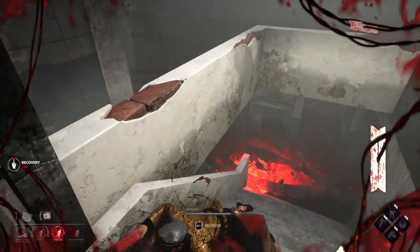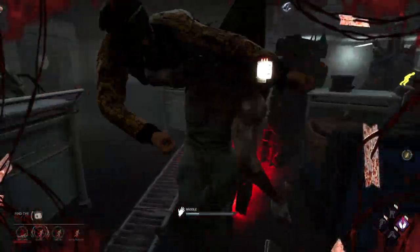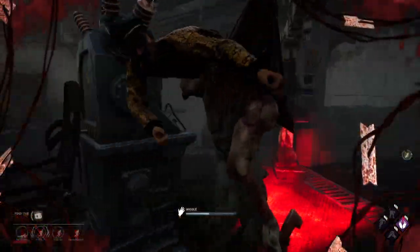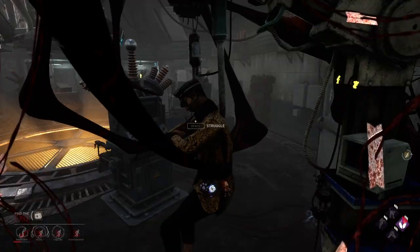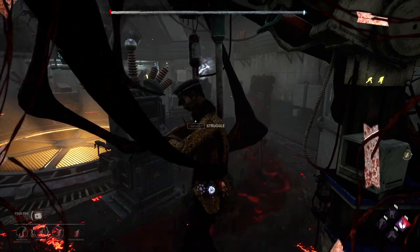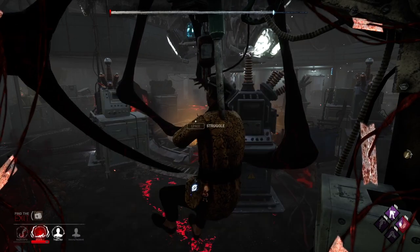Onto our final two examples. In this first one, I am hooked by the killer as the final generator is powered. No one eventually comes for me, so this perk ends up being a dead weight perk slot. In this case, it probably would have been better for me to use a perk like Unbreakable so I could have gotten myself up, or just using a better perk that could have benefited me the entire game.